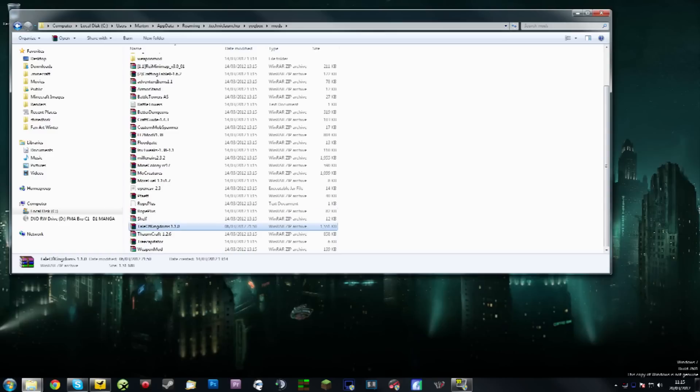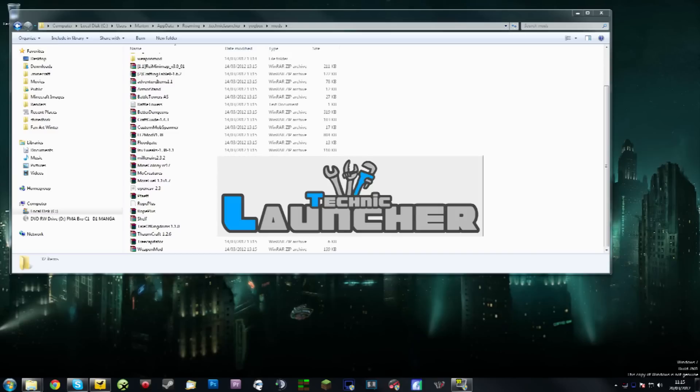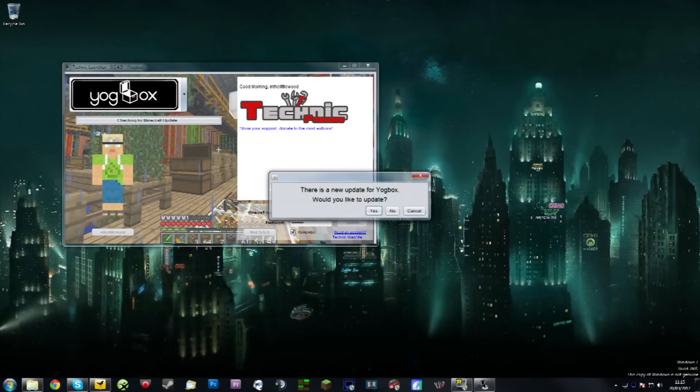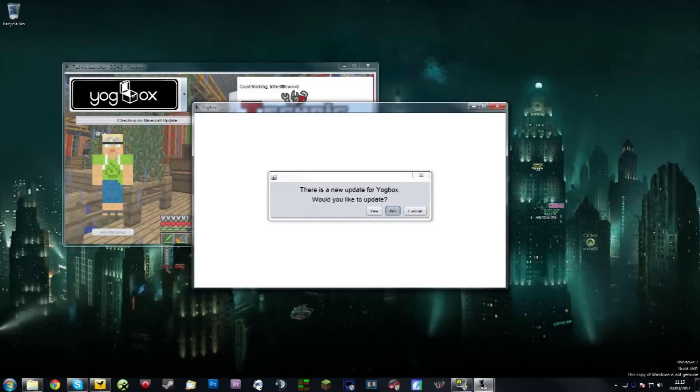Just drop the file in there and it will work completely fine. I'm not entirely sure why it's not in the proper version, but maybe I'll just have to ask him about it. There you go, hopefully that answers any questions. I use all of the mods that are in the Yogbox right now, so that should hopefully clear up any questions as to what I actually use — I haven't deactivated any by going into the text file.